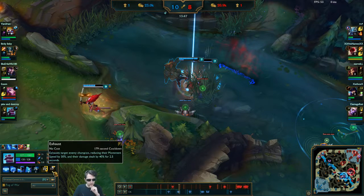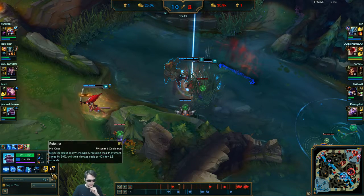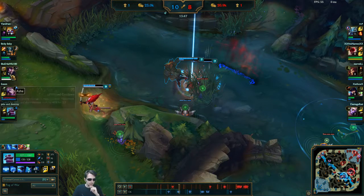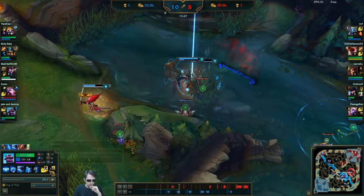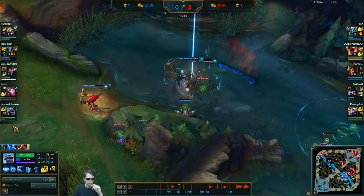This is true for summoner spells as well, though the icons for summoners will actually remain correct in the side overlay displays. The icons in the selected areas will continue to tick. And if we select away from them and come back to them, they're still ticking — they don't reset.